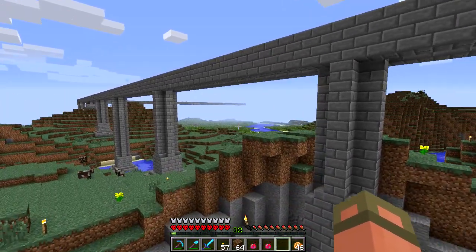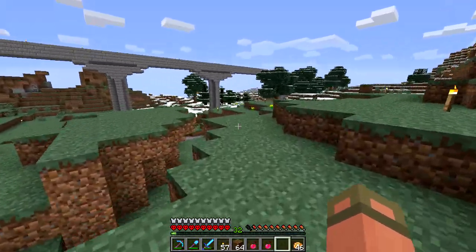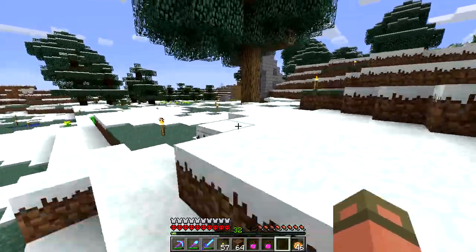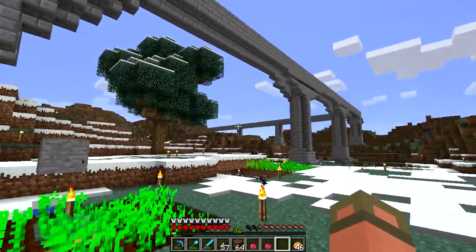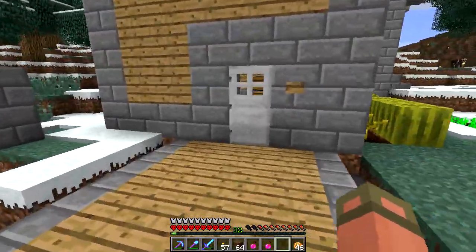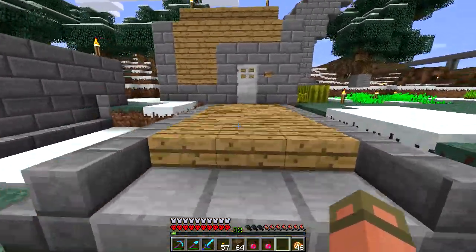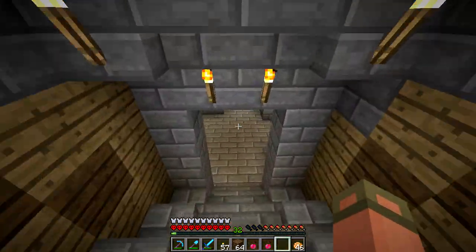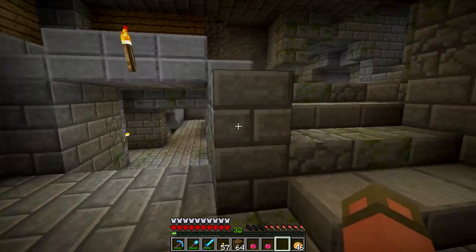We have a railway now, which is great. It took so much stone and so much time. Those of you who download the world for episode 40 will have a train station that takes you back to the first base. Unfortunately on the way back, my little train switcher thing doesn't stop — it just kind of pushes you through. If you guys have any suggestions please let me know. I also did a little bit of the pathway here that goes down to the bottom.